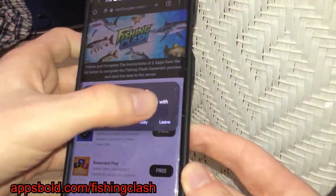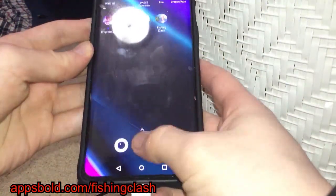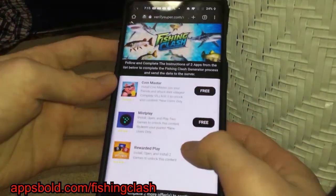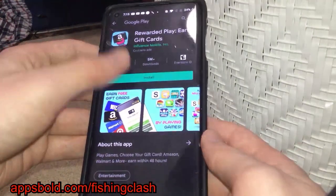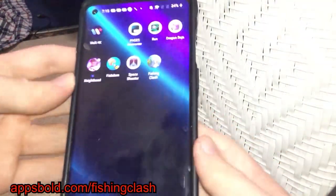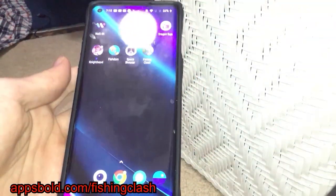For my first app I'm going to download Coin Master, and while that's downloading I'm going to go back on the list and get another one — the Rewarded Play app. It's going to take me to the store, I'll download it, then go to my home screen and wait for these to download. They're pretty small so I'm not expecting a long wait.